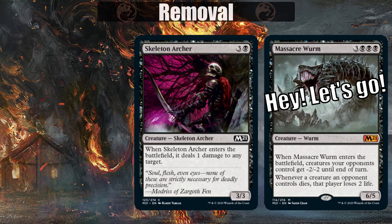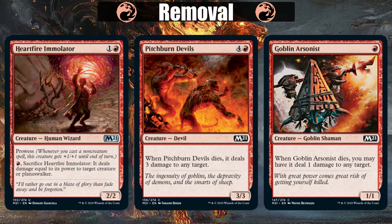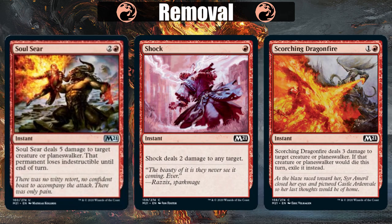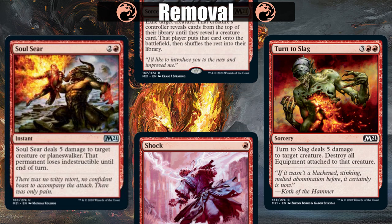Now in red, we have a couple mutual destruction creatures. Goblin Arsonist, Pitchburn Devils, and Heartfire Immolator help do damage to other stuff when they go kaboom. For instant speed spells, we have Scorching Dragonfire, Shock, and Soulseer, with all of these being able to hit Planeswalkers as well. Then there's Turn to Slag, which destroys all equipment attached to the creature, even if we don't take it out.